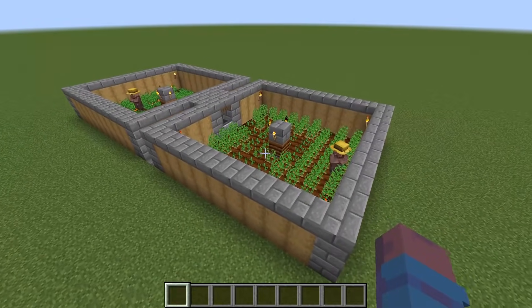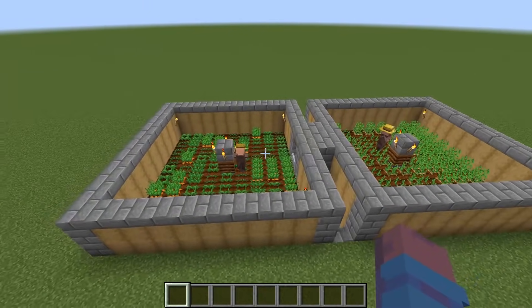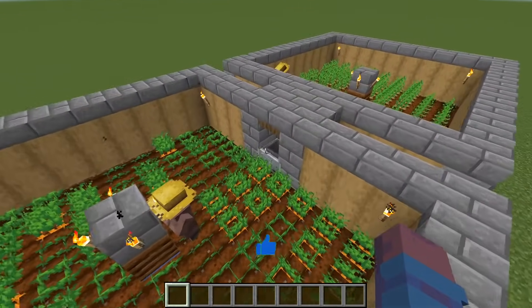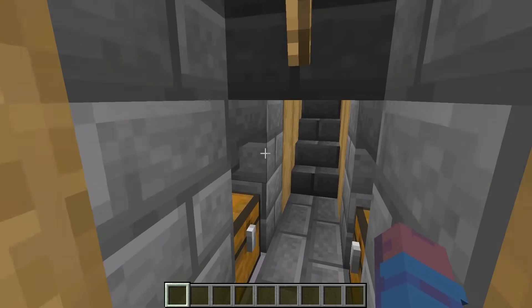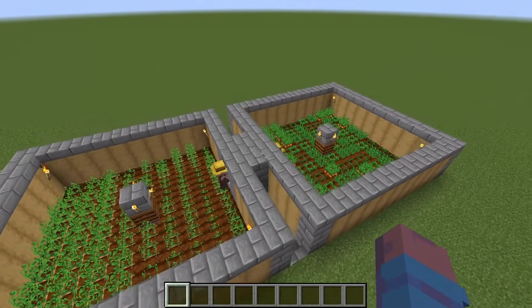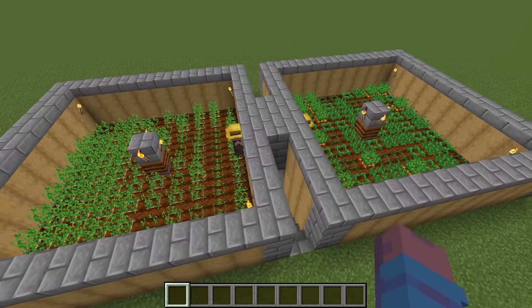This farm is not complicated at all. I tried to make it as simple as possible because it is a starter farm. This farm is extremely survival-friendly and it doesn't require many materials at all. The only thing that might take you a little while is getting iron for the hopper minecarts and the hoppers at the bottom, but otherwise that is it. This entire farm is automatic, meaning you just have to build it up and pre-plant all of the crops, and the villagers will do all of the work for you.